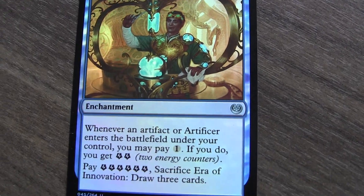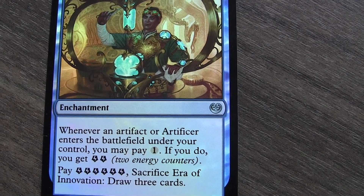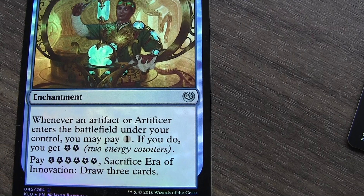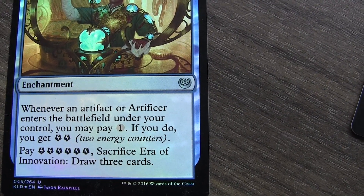I have an enchantment here — whenever an artifact or artificer enters the battlefield under my control, I may pay one. I don't have many artificers in this deck but I do have a lot of artifacts, so that's decent. It makes me gain energy and I can pay five to draw three cards.